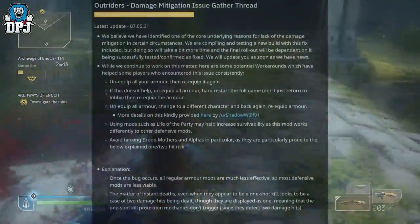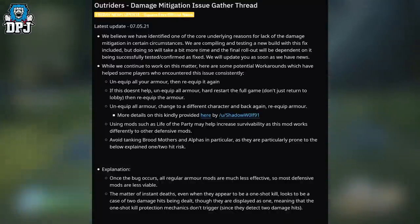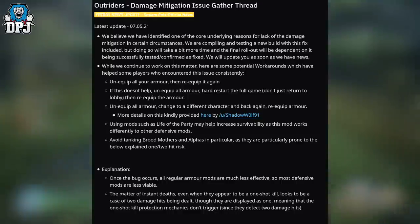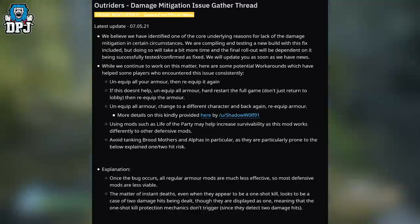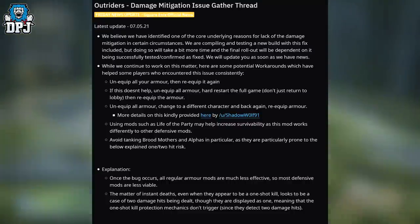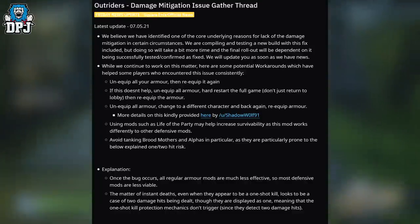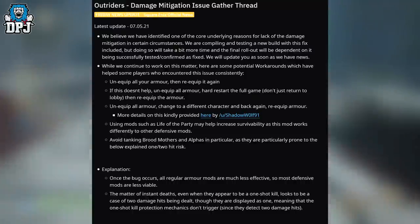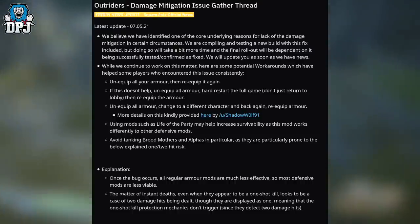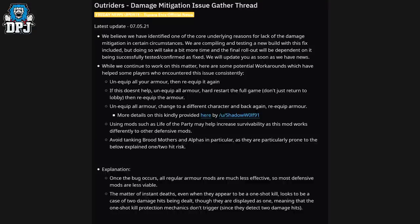As you can see, the latest update here — the 7th of May 2021 — they say: 'We believe we have identified one of the core underlying reasons for lack of damage migration in certain circumstances. We are compiling and testing a new build with this fix included, but doing so will take a bit more time. The final rollout will be dependent on it being successfully tested and confirmed as fixed. We will update you as soon as we have news. While we continue to work on this matter, here are some potential workarounds which have helped some players who encountered the issue.'